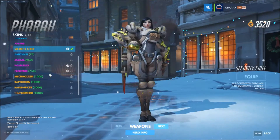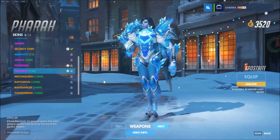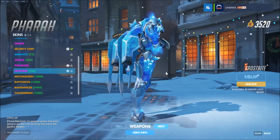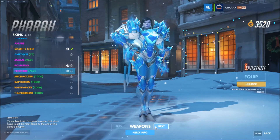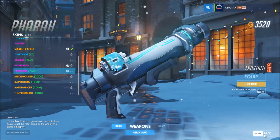Then we have Pharah. Pharah also got a skin - she got Frostbite, which is one of the cooler skins actually. She got like ice crystals growing on her, and even her skin is kind of blue. Her weapon is also white and frozen - that's really cool.